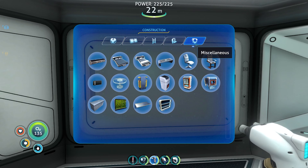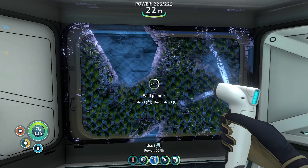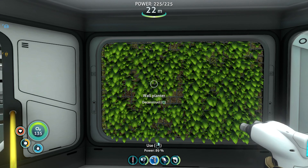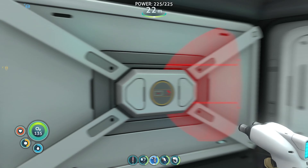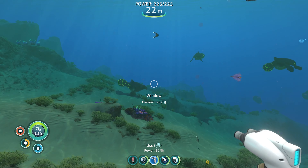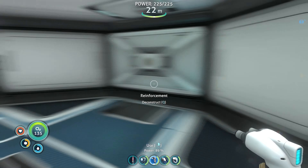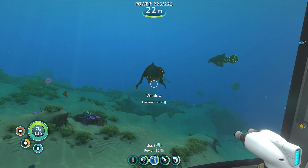I saw a bunch of stuff that we could put — ooh that's cute. I should have put it on that one, it looks better. Let me put it on that one. But look, we have a window, we can see the — whatever things those are. Maybe this should be a bedroom. Look at that face, oh my goodness.